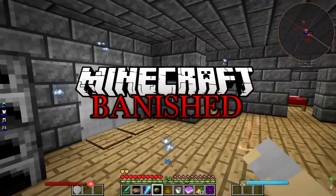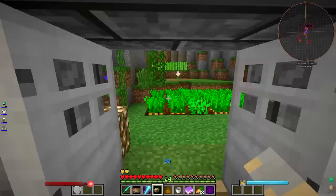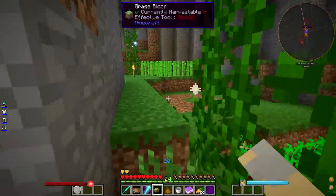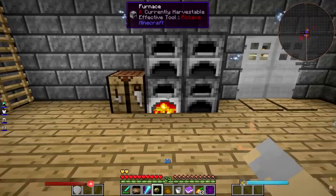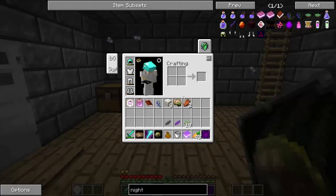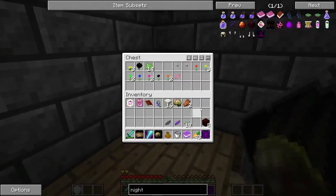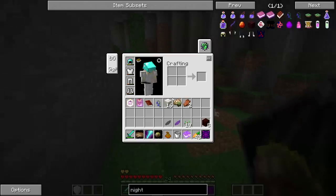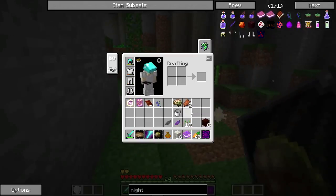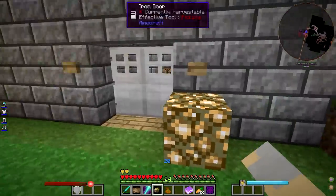Hey guys, WellsNight here bringing you another brand new episode of Banished. In today's episode we are going to be taking full advantage of that black lotus flower that we found, and getting a little bit of Botania stuff geared up for us. I'm not going to spend a huge amount of time on Botania itself because I just did it very recently in my Minecraft Unabridged series, so I don't want to spend too much time on it.